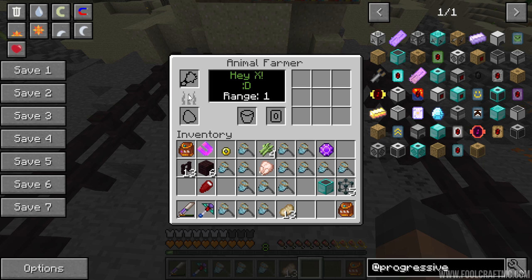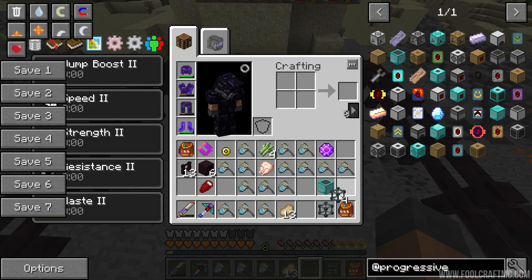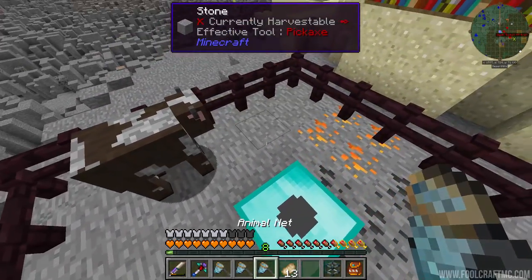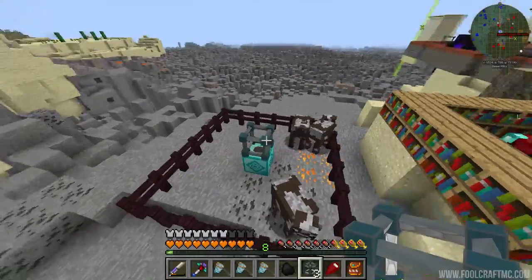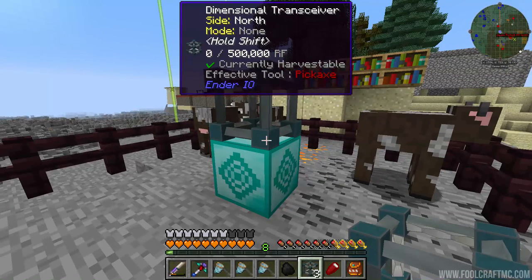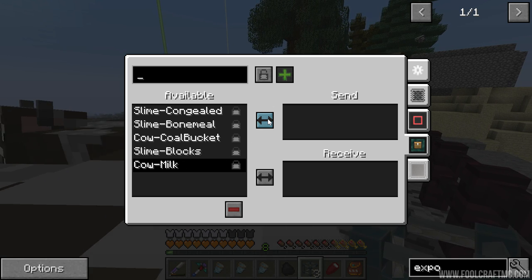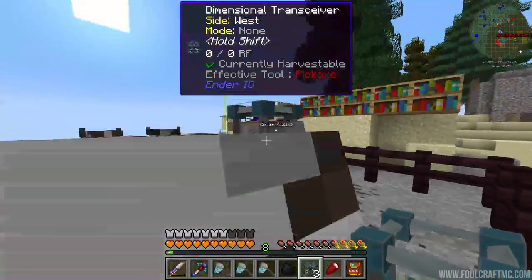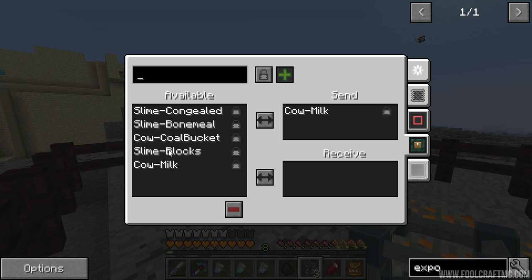I've never seen this mod before and it looks like it requires fuel or power - I'm not sure how this thing runs. I've got a dimensional transceiver so we can plug some energy to it if it needs that. Let's put the cows in the pen on the outside. I put a dimensional transceiver on top and immediately it received the milk bucket - fantastic. That's going to be our send channel. We'll have to move the milk over to our slime generators. We've got a receive channel for coal buckets as well.